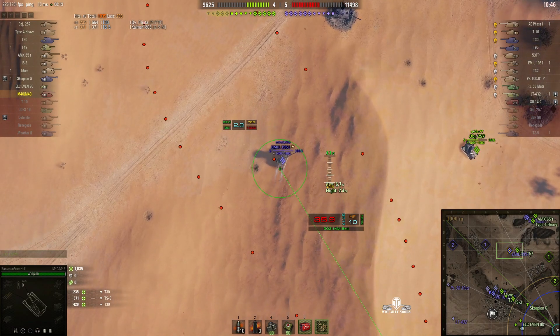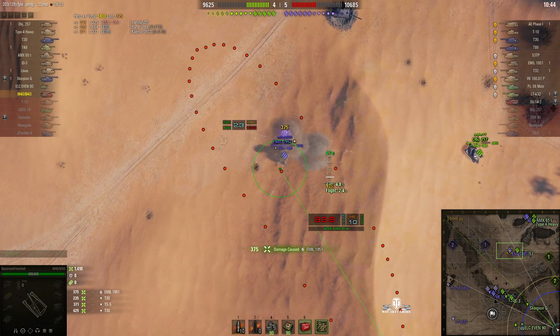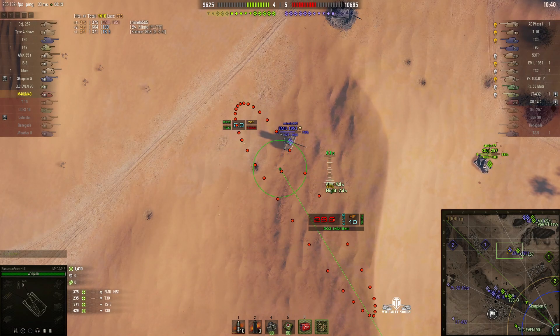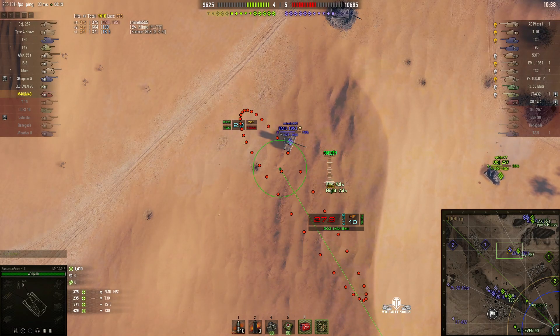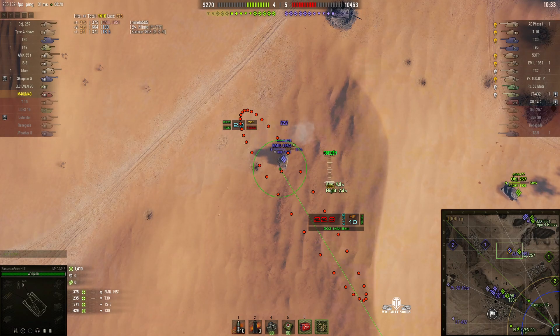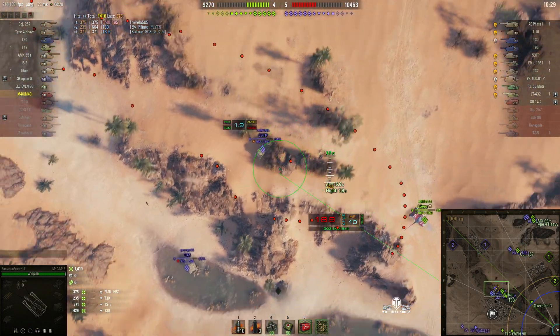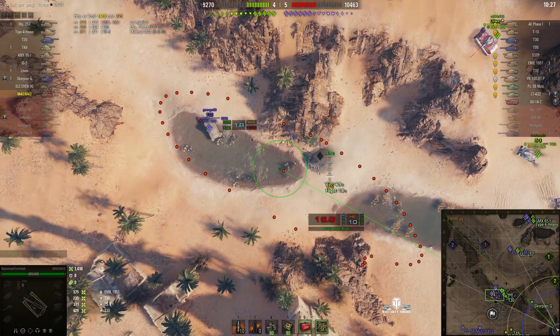He's trying to line up that Emil. He fires and gets a direct hit for 375, hitting the rear of the vehicle. He should have penned that Emil, but I think it must have hit a hard point, possibly in the track area. Off to the River Valley again.